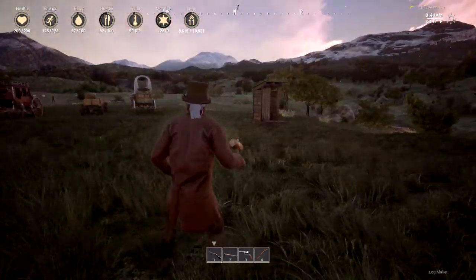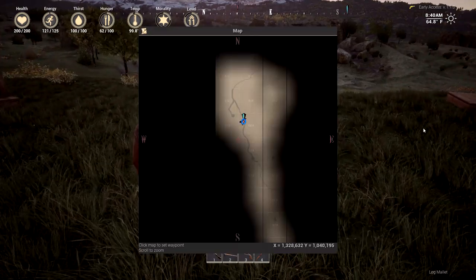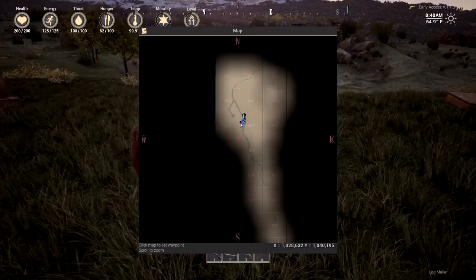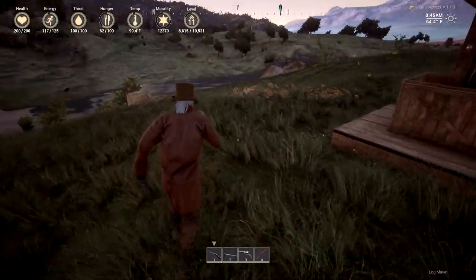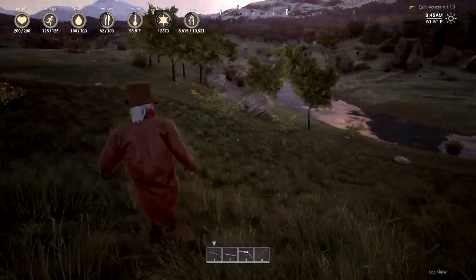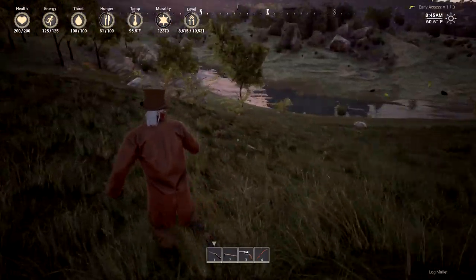I thought what we'd do today is figure out a way to get across this river. If I pull up the map you can see the river runs all the way down here and we've established ourselves on this side. We need to make a little bridge. Actually, it's pretty rocky right there — I was thinking over there but I've just changed my mind.